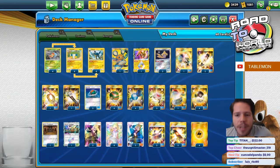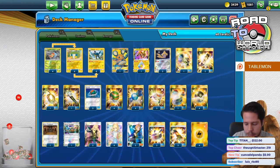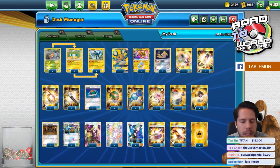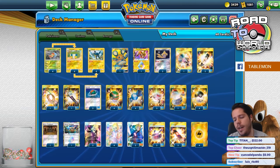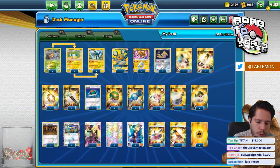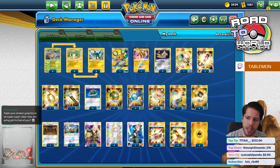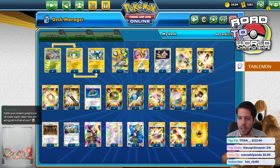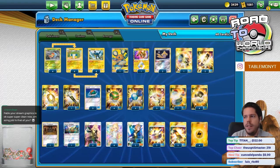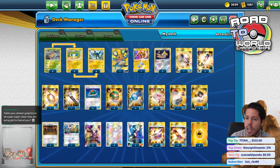Hello everyone and welcome back to a brand new day on Road to the World 2019. We are continuing our Madison Regionals coverage where this deck had a lot of people hyping about it in the chat during the event. This deck is a pretty obvious combo when we got Unbroken Bonds. I hadn't given it a try because I didn't have any big showings at tournaments until now, where it got Day Two.